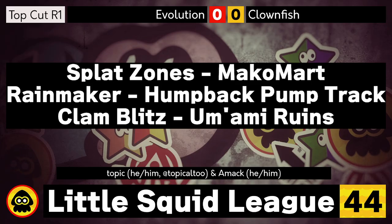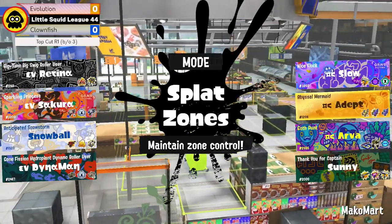Speaking of these teams, we have Evolution versus Clownfish in our first match. To get us started for the day it's going to be Zones on MakoMart. Any thoughts? That is an absolutely classic map mode — I've always loved Zones on MakoMart. You've got the plus-shaped zone, and it's kind of a small map. You do have a quite big spawn region but then mainly choke points in those two little flanks, so it's nice to have your backline positioned against the enemy team stack.